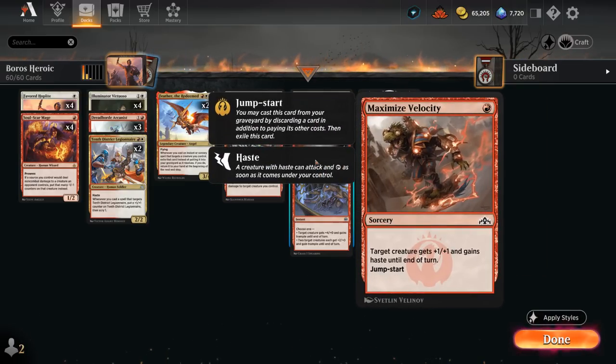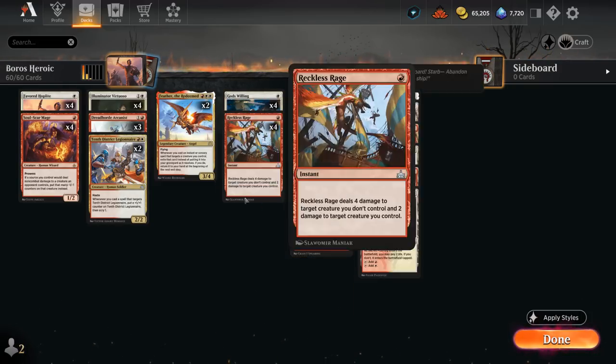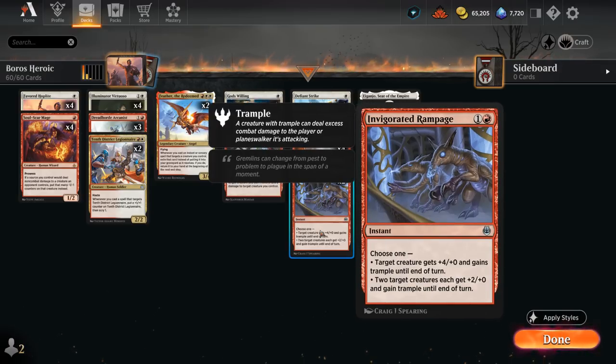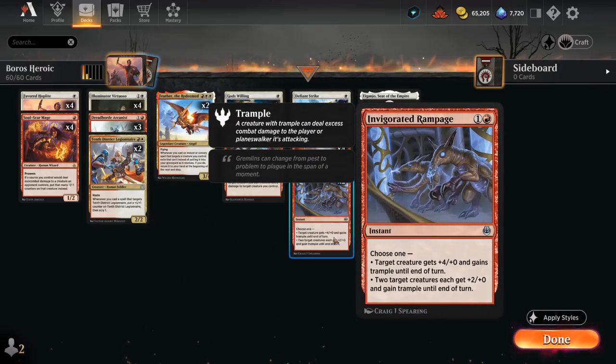I'm also playing a singleton copy of Maximize Velocity — a sorcery giving a creature +1/+1 and haste until end of turn — which can also be replayed from the graveyard once thanks to Jumpstart if we discard a card. This can be a nice surprise and potentially present lethal out of nowhere. And two copies of Invigorated Rampage, which can target two of our creatures, giving them both +2/+2 and trample, or target a single creature for +4/+0 and trample — great alongside the double striking Virtuoso to get past chump blockers.